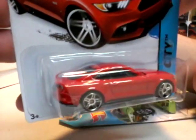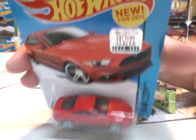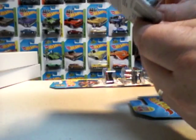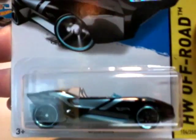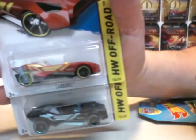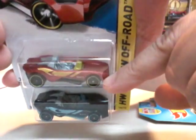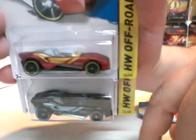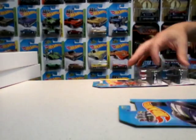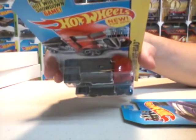This is cool — 2015 Ford Mustang GT. The red one; I got a bunch of these somewhere. This one's from the factory sealed set. Carbonic — two of them, a kind of satiny red and the black one. So there's two of those. Fast Bed Hauler — a red one and a blue one.